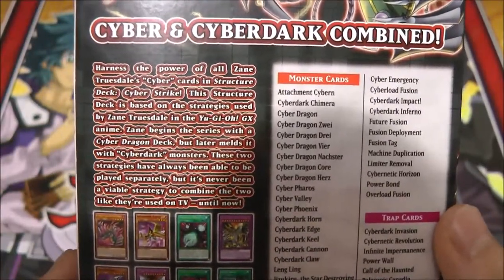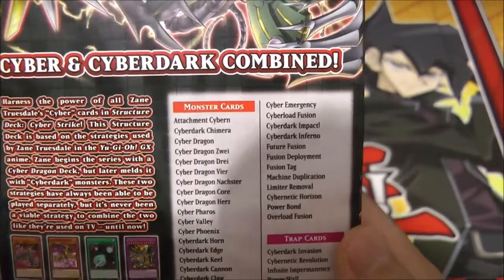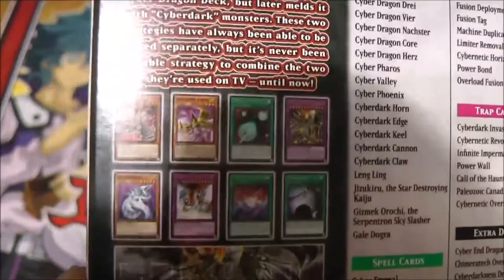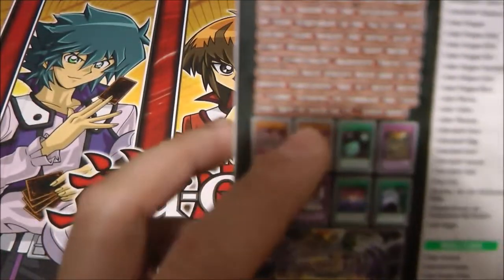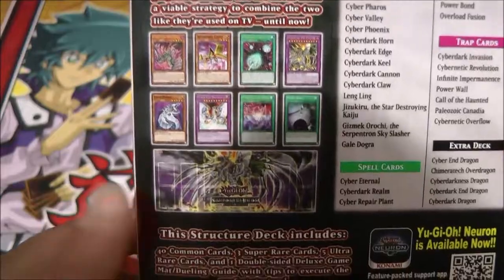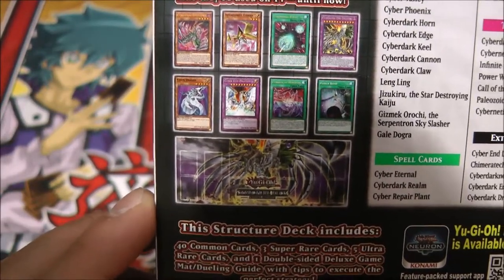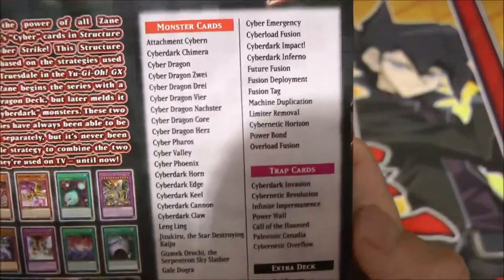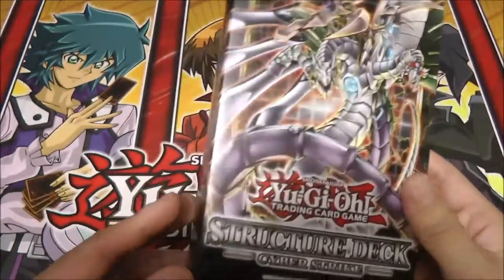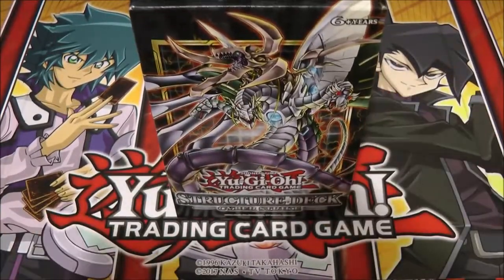Here's the info on this Structure Deck. It says: harness the power of all of Zane Truesdale's Cyber cards in Structure Deck Cyber Strike. Here are some of the other cards shown on the packaging. I think this one is called Attachment Cyber, which is this monster right here. We also have a really nice playmat of Cyber Dark End Dragon. Just typical Yu-Gi-Oh Structure Deck packaging.